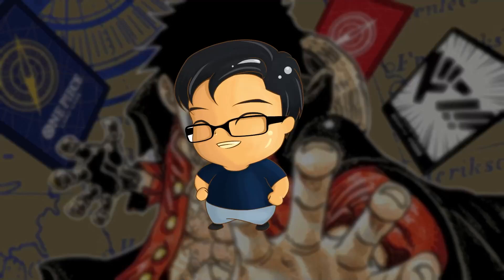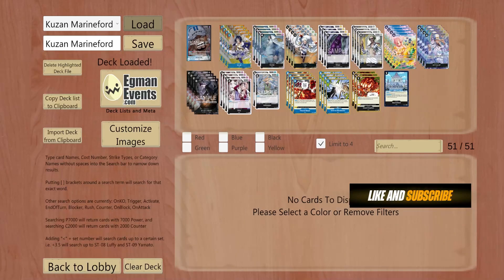No blockers, no Borsalino 7, no problem. A Japanese player managed to win a flagship championship using this build that doesn't have any blockers — no Borsalino blocker, no Sabo, no Borsalino 7. It's just pure aggression and pure board control. This is the decklist that Vanguard0505 used. Please use this as your reference; I will be linking his Twitter account in the description below. On to the game, let's go.